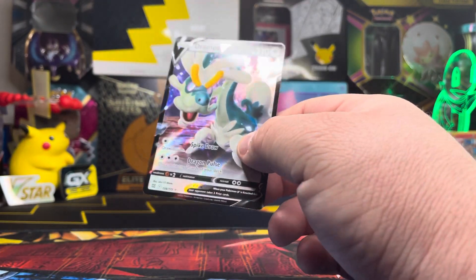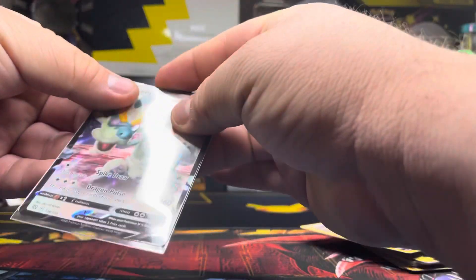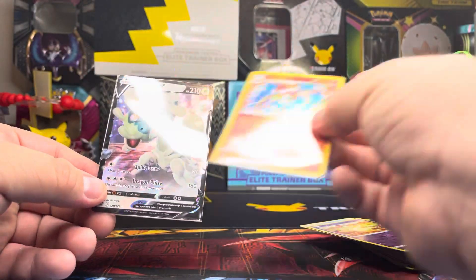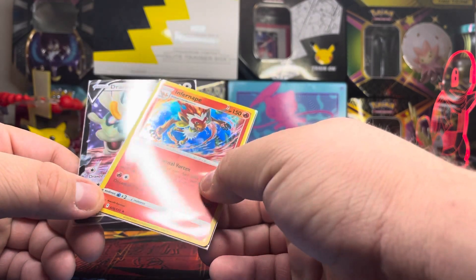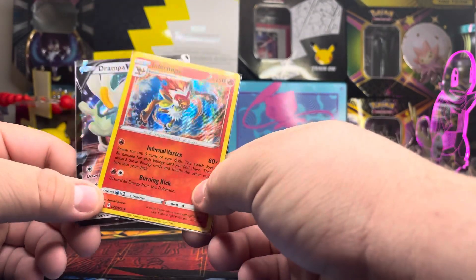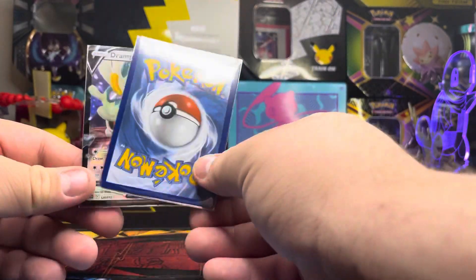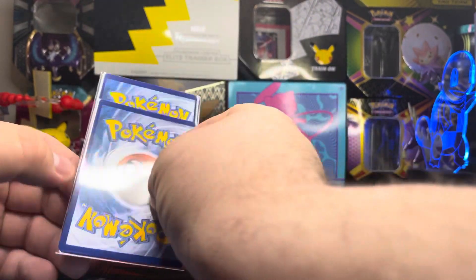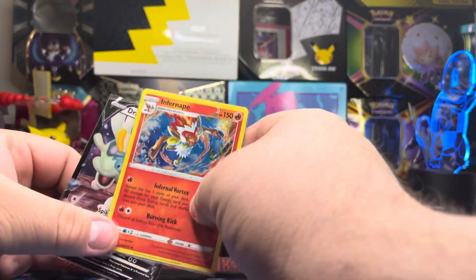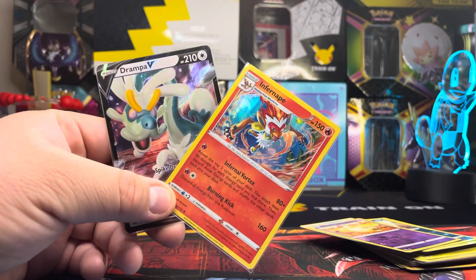Oh! We have a Drampa V Full Art! I don't have this one, so this is definitely going into the binder. Quick recap: out of our four packs today we got an Infernape holo and a Drampa V Full Art. Alright, if you liked our video, like and subscribe and check back for the next one — see you guys soon, have a nice day!